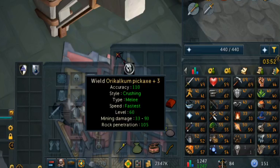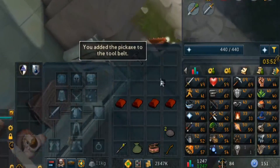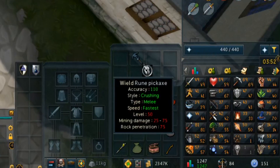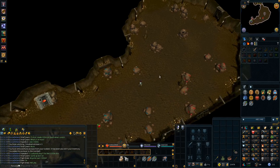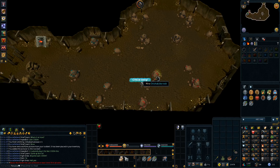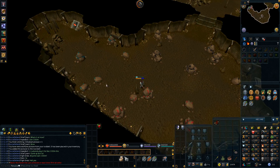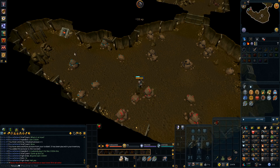We got our Orichalcum pickaxe plus 3 — we deal between 33 to 93 damage on average, so that means about 63 per hit. Previously with the Rune Pickaxe it was 25 to 75, so 50 per hit. The place where we mine Orichalcum in the Dracolith is right here; they're pretty close to each other. The Orichalcum is in this area and the Dracolith is just inside this entrance. We can mine up a full inventory of ores, get our box full, get our Dracolith, and then go up to the Artisan's Workshop and deposit all the ores.